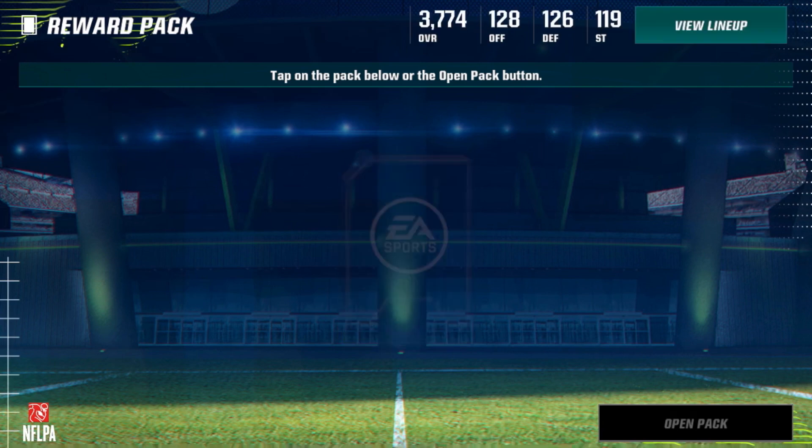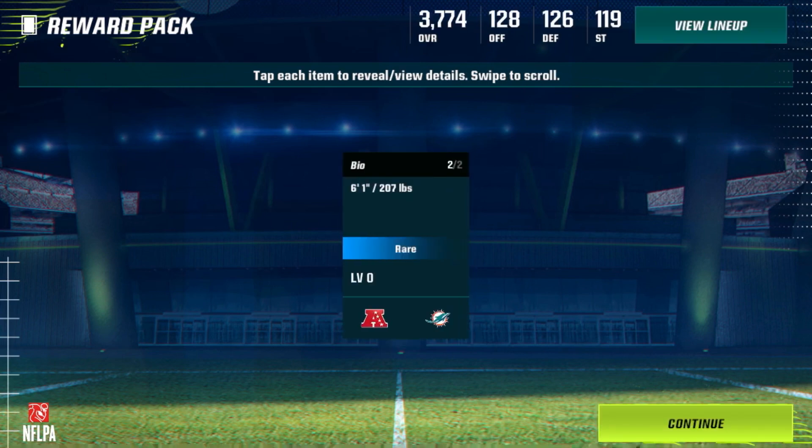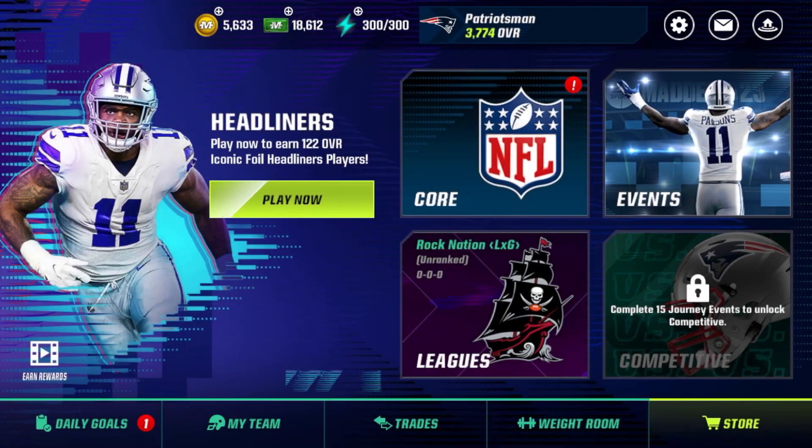Complete game day challenges each week for pick'em items — choose which team you think will win the NFL matchup. New challenges appear every Friday, and pick'em items redeem the following Wednesday. Let's check out the reward pack from the login calendar — we got an 83 overall Tovon Hon. Very cool. Madden Mobile 23 is officially here, and in this video we're just going to go through everything in the game.